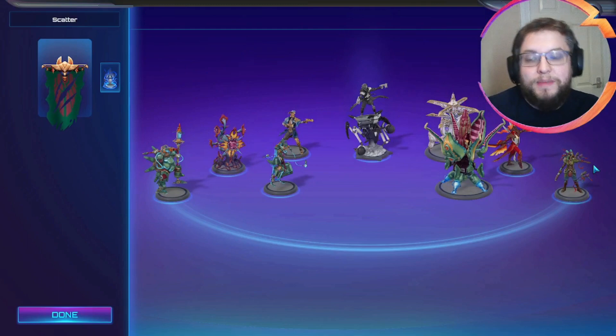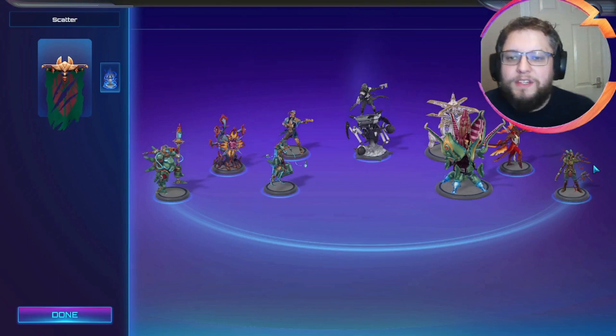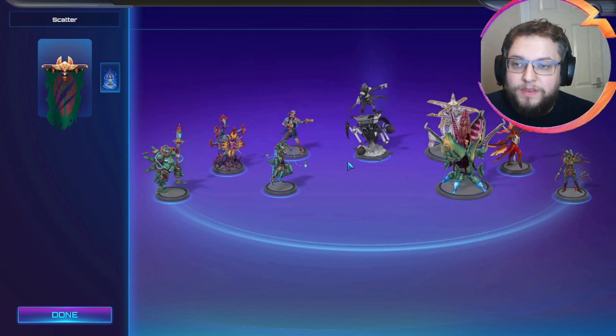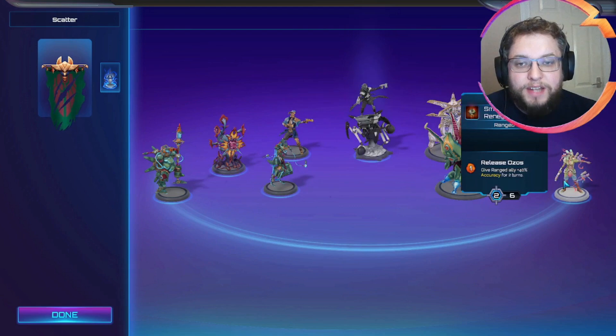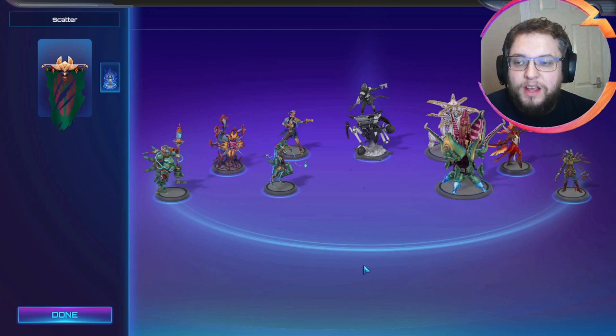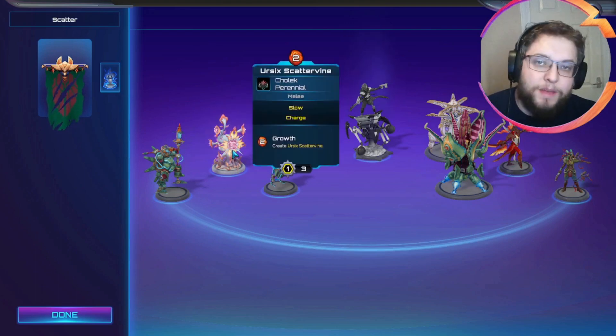I've made it a little more Scattervine focused while keeping a couple of early units. We've gone for Maximus for early game pressure, and Zaxchikar alongside Deadeye to help kill early units. They're going to be our standard early game plays — try and take out enemy units early so we can protect our Scattervine from that point onwards.